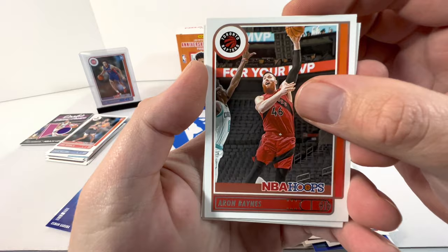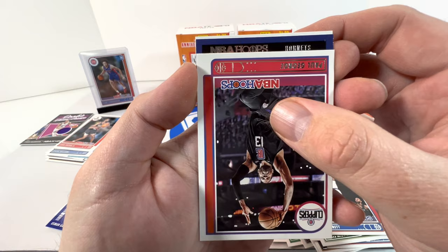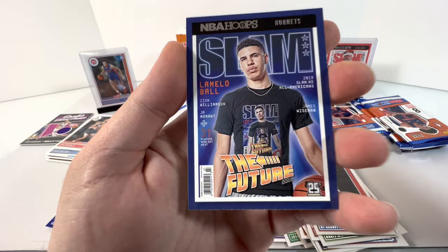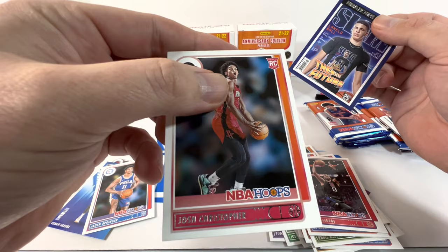Next pack — we got Dork, Aaron Baines, Chris Middleton, Nikola, RJ Barrett, Paul George. Oh oh, what's this? Be the right... Hornets — it's a LaMelo slam! Is this him from last year? Yeah it is — look at that! We will take that slam, I love these cards. This one is the one we're chasing for sure. And for our rookie we got Josh Christopher.